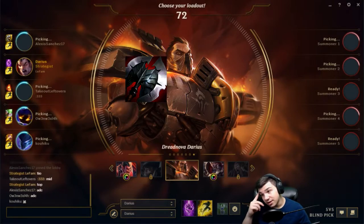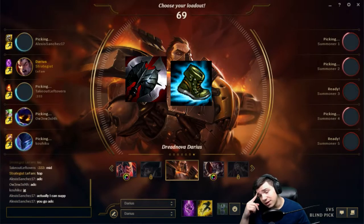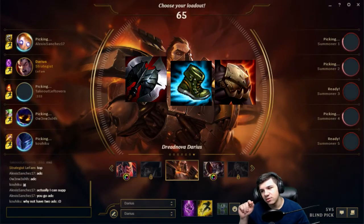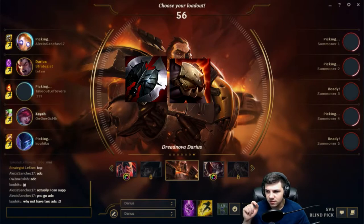So the point of this is to build Black Cleaver, whatever boots I need, and then instead of getting straight Dead Man's right away, I'm going to grab a Sterak's. Or grab Black Cleaver, Dead Man's, and then Sterak's. Well, that's the plan anyway.